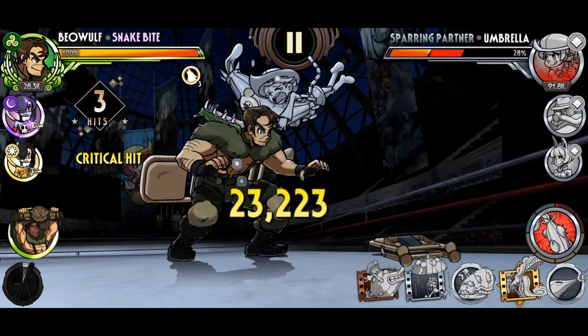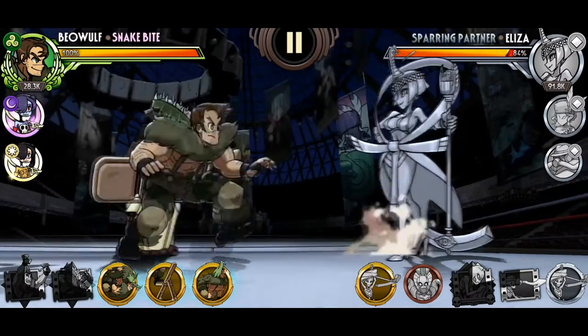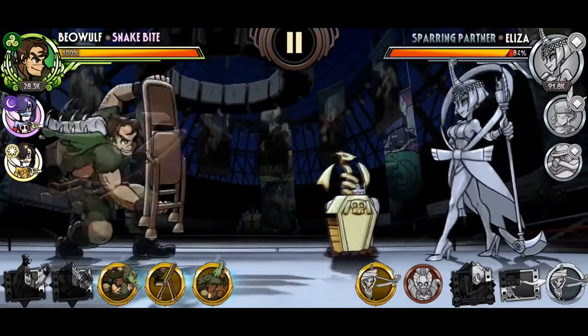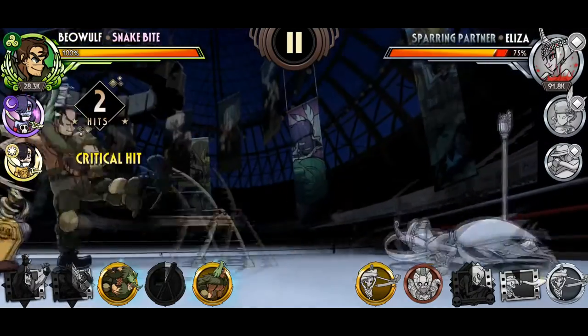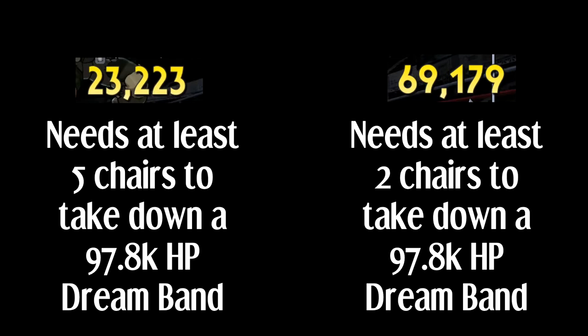This is the total damage capable by a Snakebite's Hurting Hurdle at level 1 on critical hit with little to no attack investment, and this is what it looks like with a total of 132% damage bonus and a level 15 Hurting Hurdle. To some people that may not seem like a major number gap, but over the course of a match the little details make all the difference.